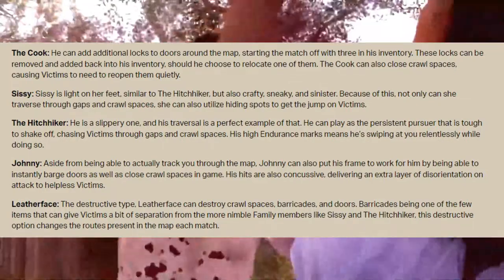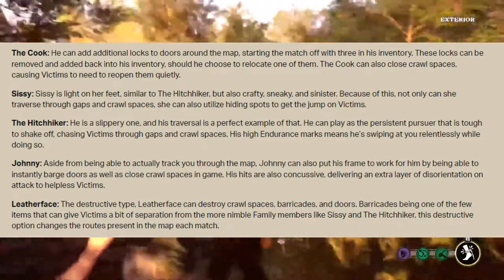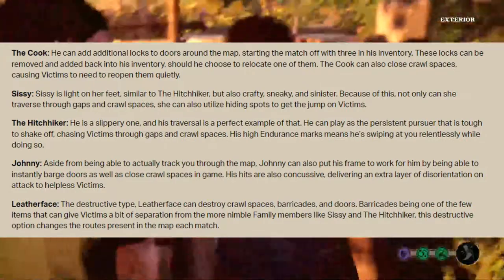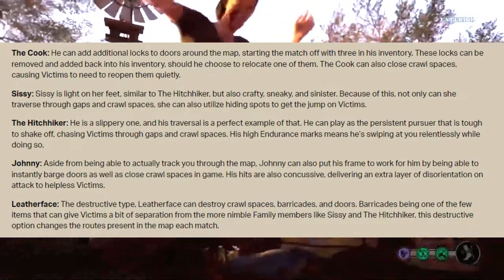Sissy is light on her feet — similar to the Hitchhiker, but also crafty, sneaky, and sinister. Because of this, not only can she traverse through gaps and crawl spaces, she can also utilize hiding spots to get the jump on victims.